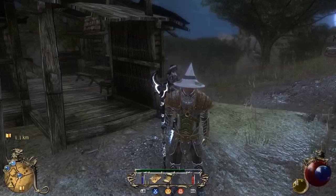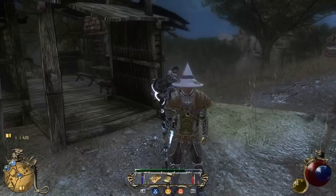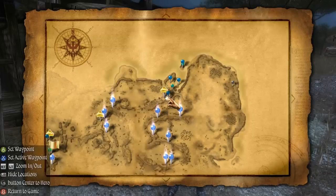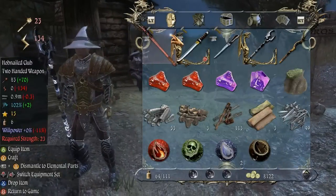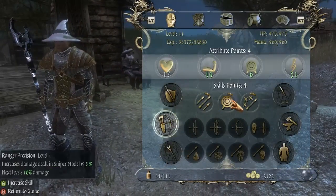Hello there and welcome back to Let's Play 2 Worlds 2. I'm the RN Genius. In the last episode, we went to the burned out house and we got the inkwell out of it. We also got a skill book there for a ranger skill. What does that ranger skill even do? It was precision shot — ranger precision increases damage dealt in sniper mode.